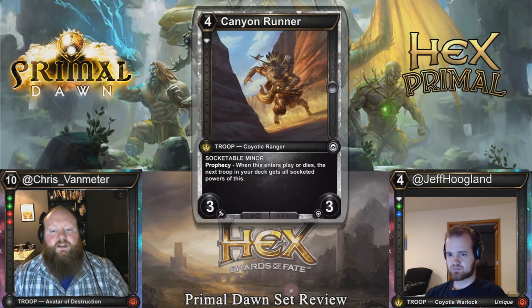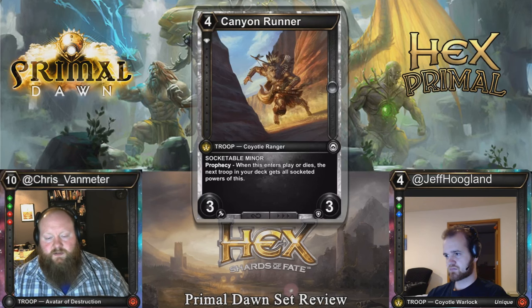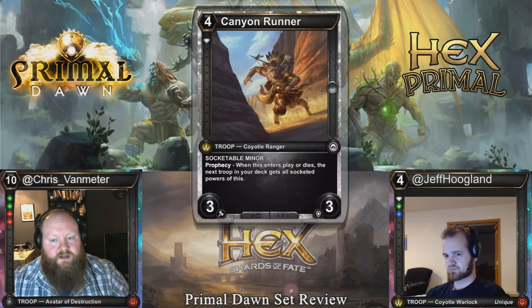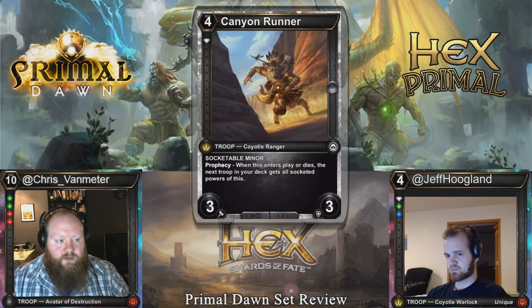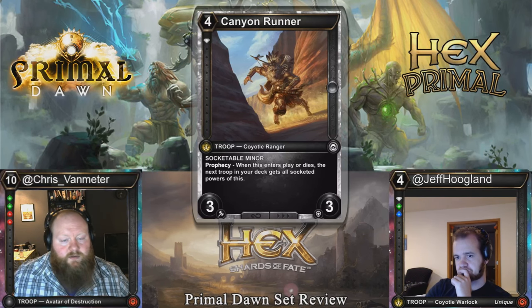Canyon Runner: four cost single diamond, 3-3, a troop with a socket. When it enters play or dies, the next troop in your deck gets all socketed powers of this, which is kind of cool because you get a double trigger. I don't think this sees much Constructed play, but it's actually pretty sweet in Limited. So it's like a four cost 3-3 flyer if you're Diamond Sapphire, and when it comes into play or dies, it gives the next troop in your deck flying. Or if you have Life Drain, Swift Strike, or Speed in Ruby Diamond, a 3-3 with speed for four is pretty sweet, and then it gives your next creature speed, and if they kill it, another creature gets speed — that's a lot of aggression.